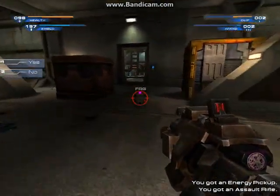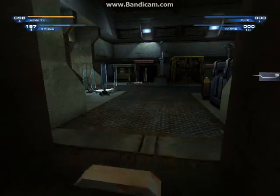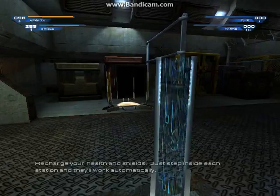You want to go again? Maybe next time. Good enough. Come on through the exit. Recharge your health and shields — just step inside each station and they'll work automatically.